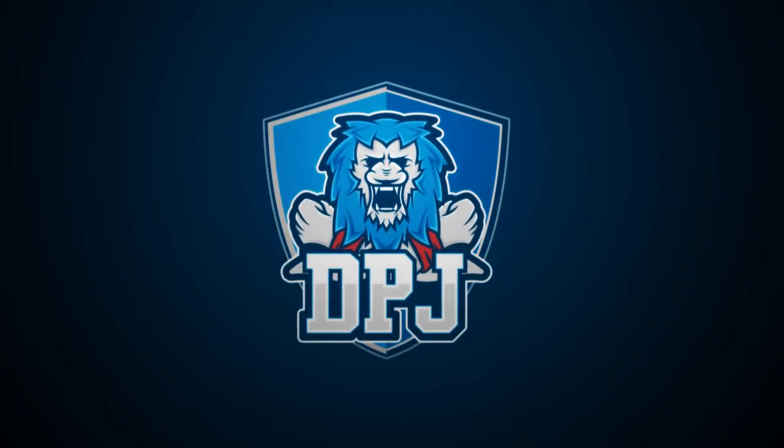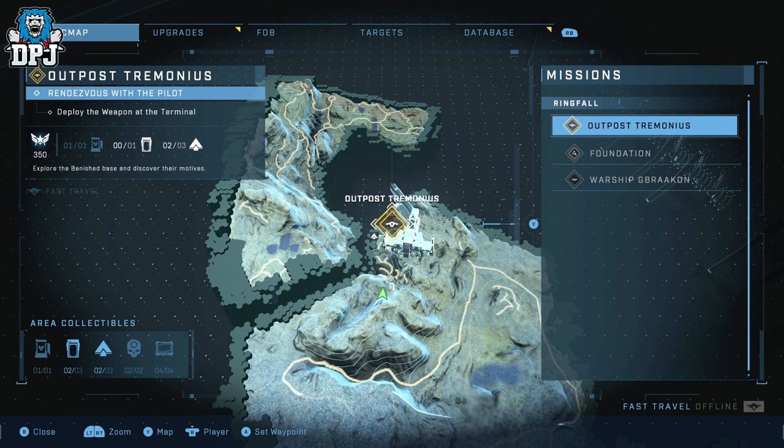I'm back with another Halo Infinite video. Today I'm going to show you all the secrets you'll find within the Outpost Tremonius area, which is basically the third mission. The first mission I can't remember the name of, the second mission is called Foundation, and the third mission as we can see here on the right-hand side of the screen is Outpost Tremonius.